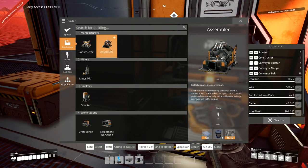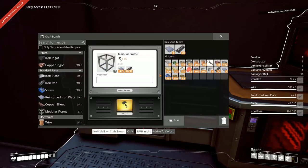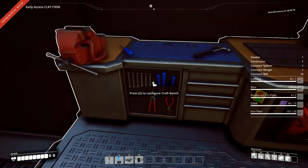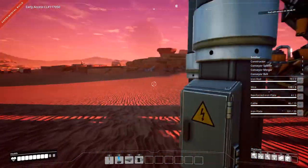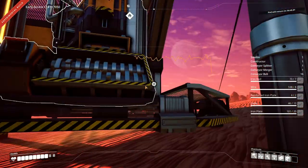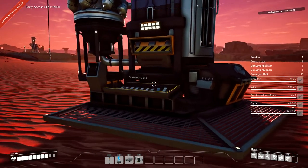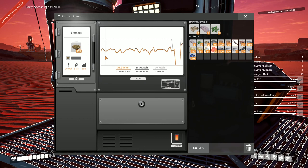And there goes our electricity — bummer. We need to take care of that next. We probably just ran out of fuel. We already turned all that into biomass. Can we make biofuel yet? No, just biomass. We're gonna need to be running around getting some more biofuel. Oh, there you go — power's back on! Fingers crossed — yes, all right!